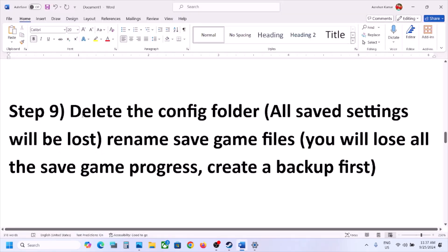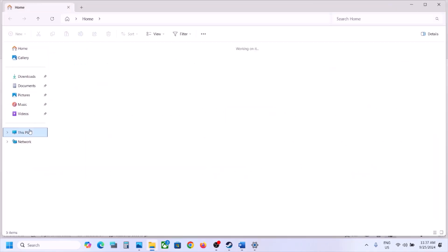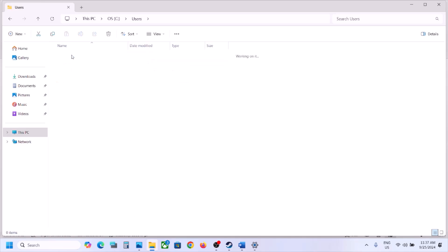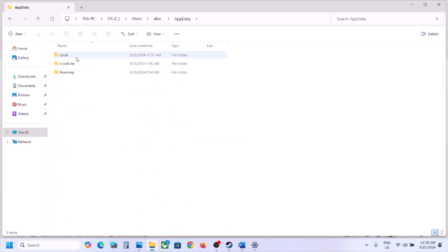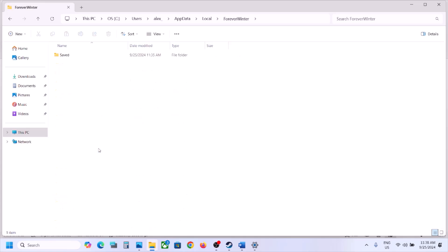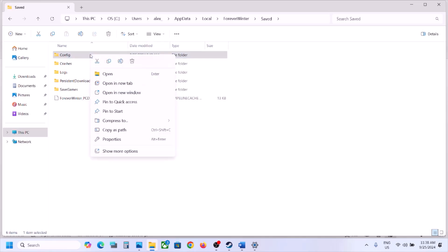The next step is to delete the config folder — note that all saved settings will be lost when you do this. Open File Explorer, go to This PC, open the C drive, open the Users folder, open your username folder, then open AppData. If you don't see AppData, click View, select Show, and enable Hidden Items. Open the Local folder, find the Forever Winter folder, open it, open the Saved folder, and you will see the Config folder. Deleting this will remove all saved settings.